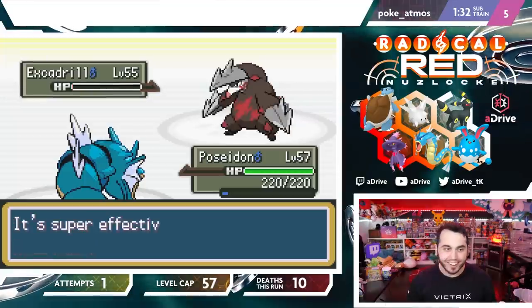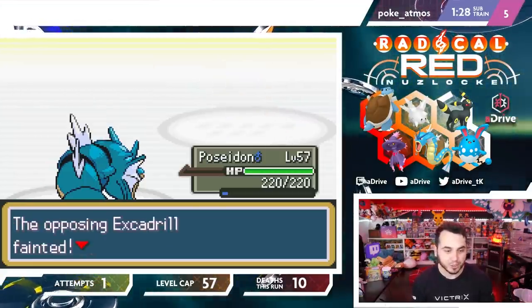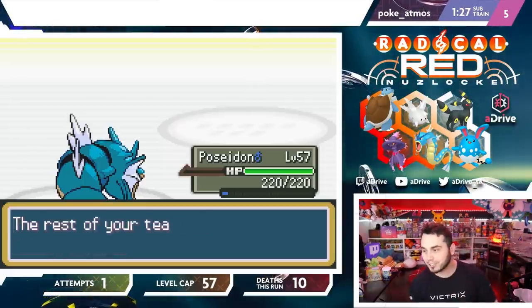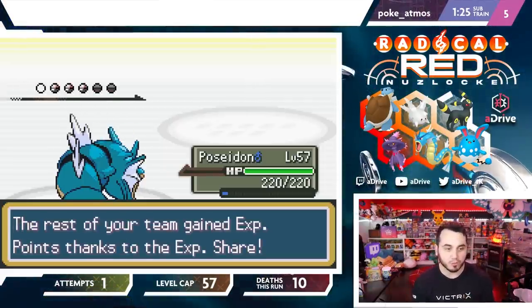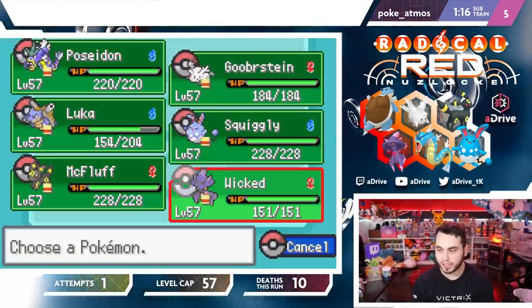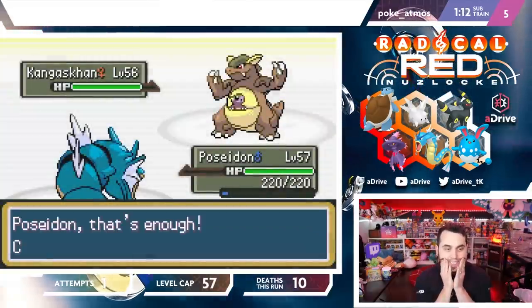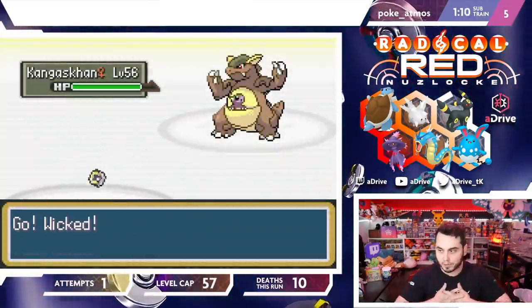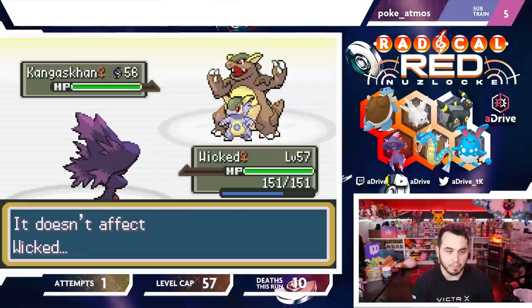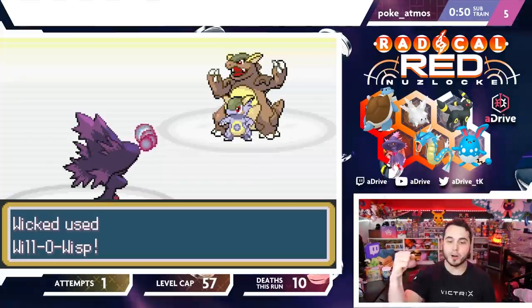Let's go! We get rid of two Mons right out the gate — the Blastoise strategy coming in, Excadrill is gone. Two of the biggest threats off the field. I'm anticipating a Fake Out here — I'm going to go into Wicked. My whole plan was to go into Wicked against Kangaskhan and burn him. He Fake Outs — doesn't do anything. Now I'm faster, and I hit the Will-O-Wisp!